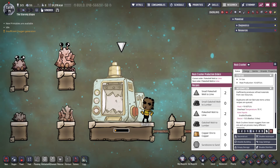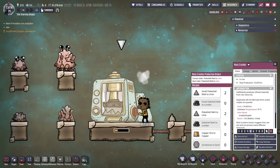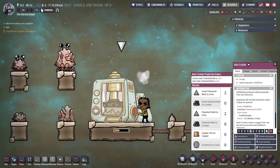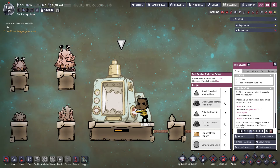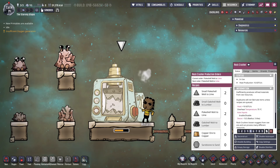Pokershells are up first. Before we look at the info, it's worth understanding Pokershell malts. This morph will drop a small Pokershell malt when maturing, and a Pokershell malt on death. These can be used in the Rock Crusher to make lime, a key ingredient in steel production. That is actually quite useful, as there are only two other ways to make lime.